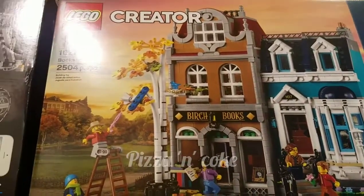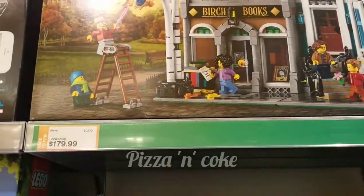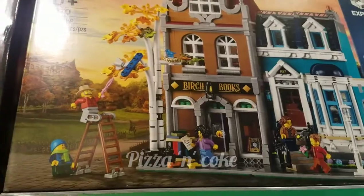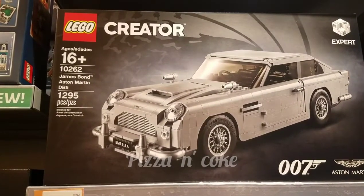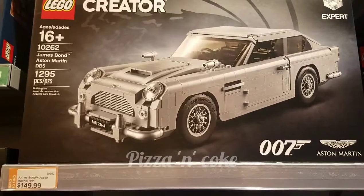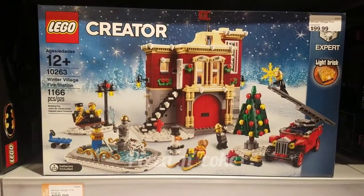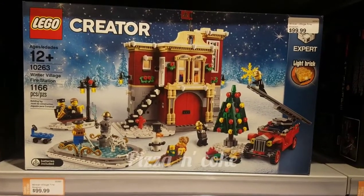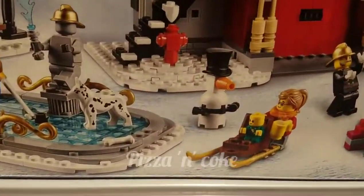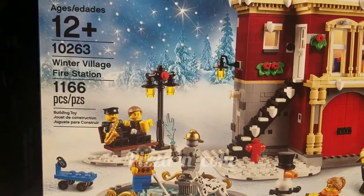Huge Lego pieces. This is the Lego bookshop — $179.99 and for ages 16 plus. This is the James Bond Aston Martin car — the James Bond 007. This is $149, a huge set. This is the Winter Village Fire Station, for ages 12 plus — Christmas tree, snowman, winter village fire station.